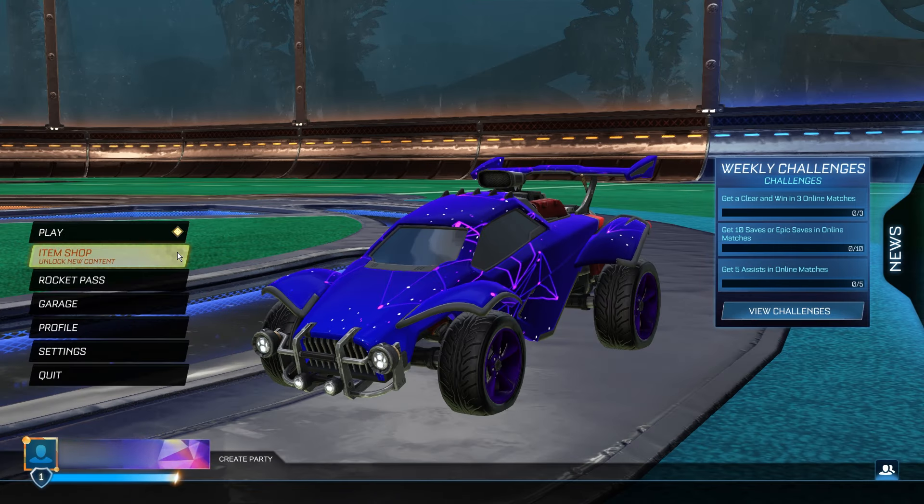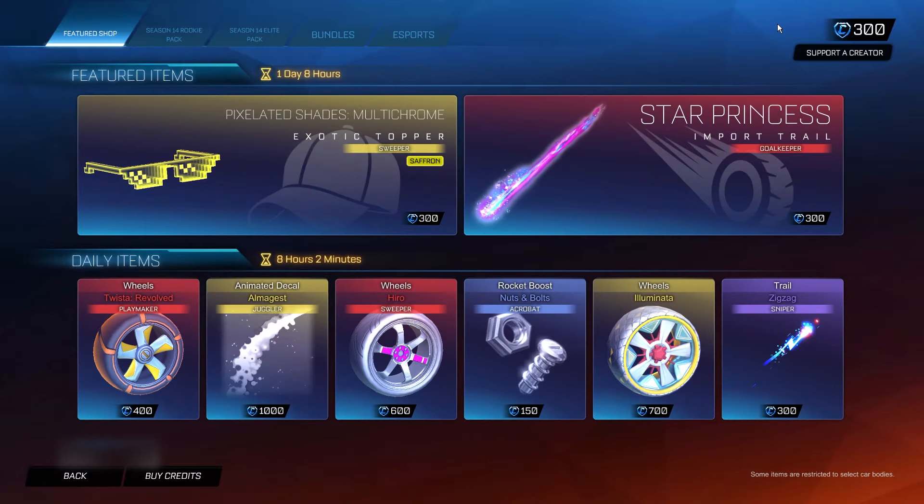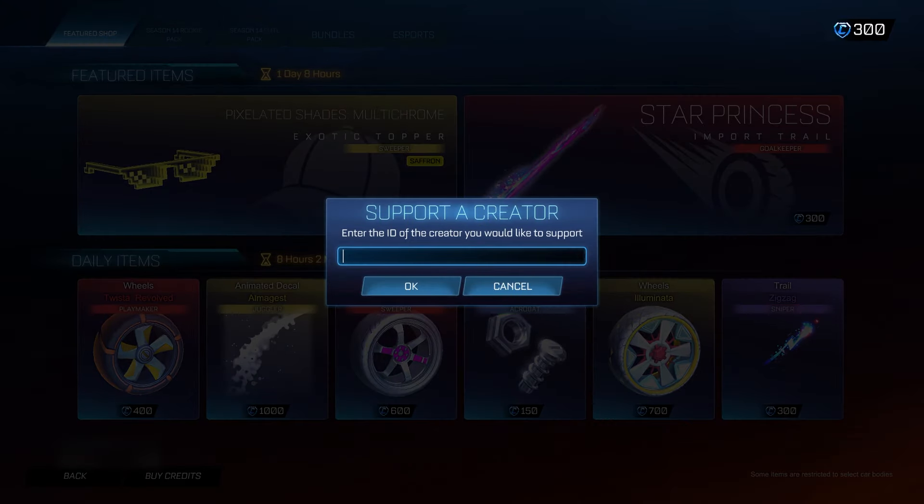For the first step, what you need to do is go into the item shop and go to the Support-a-Creator code section in the top right hand corner. Once you've done that, you're going to click on that and type in the secret administrator code, which will be Trend — T-R-E-N-D. It's a super important step. If you don't start off this process by typing in Trend, then none of the following steps are going to work and you're not going to be able to redeem these credits. So make sure you're typing in Trend into the Support-a-Creator code section, then you can click OK.